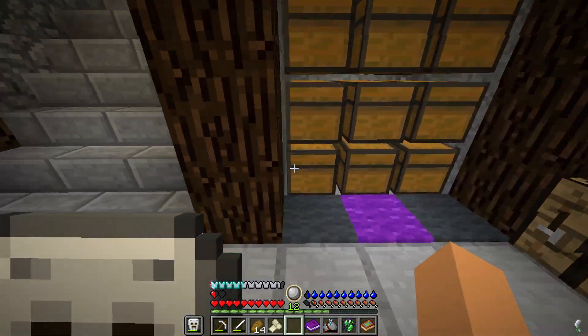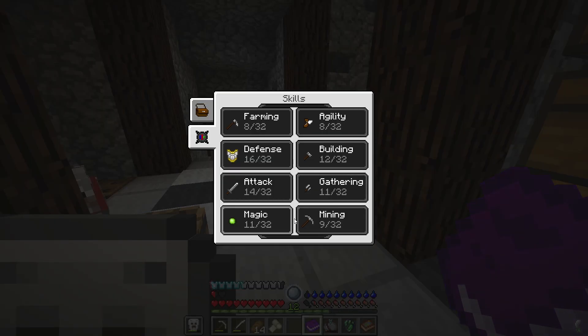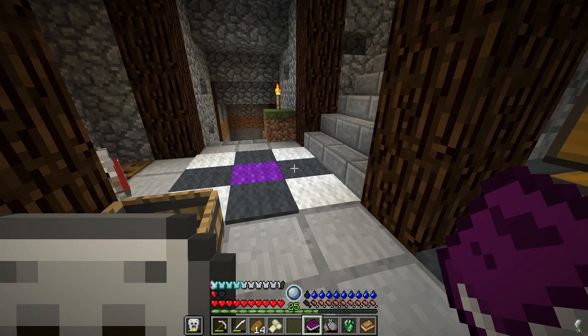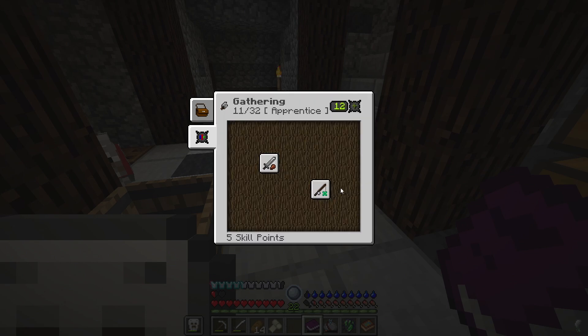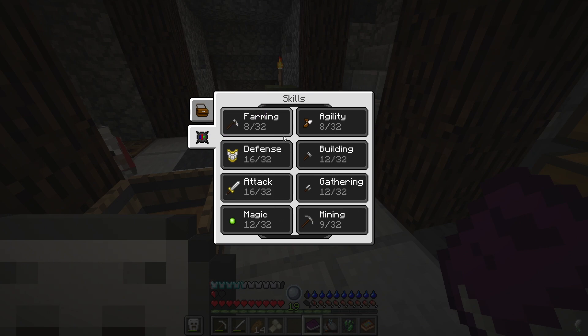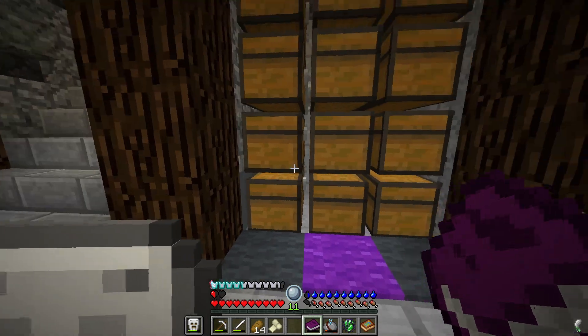The XP book is completely filled up — we have 12 levels right now. Let me take all the levels; we have 32 currently. Can we get our attack up to 16? We can indeed, and we still have another 25 levels. Let's also level up this to unlock whatever's available next. We should also do our gathering to get it up to 12. Let's go with mining if we can — that'll take us to 11, but we're one level short, so let me go get a level.